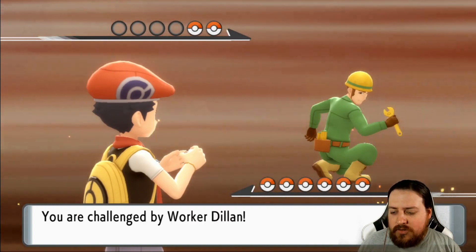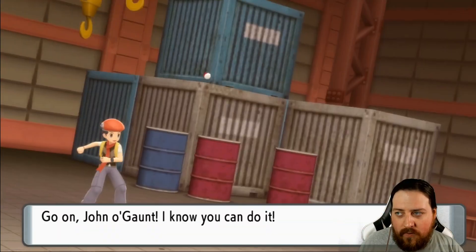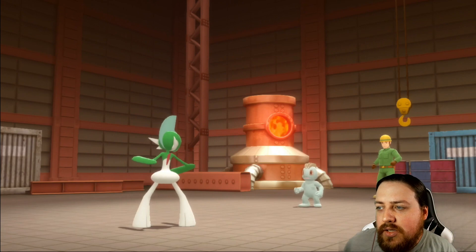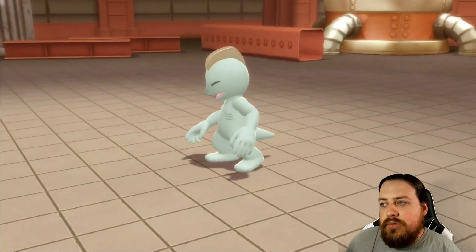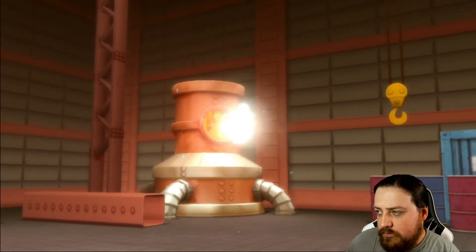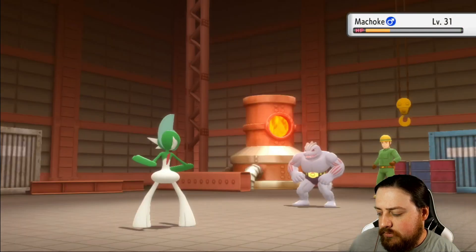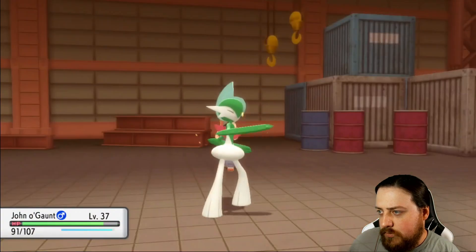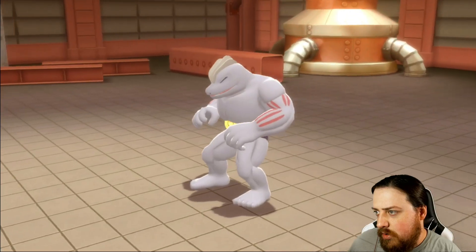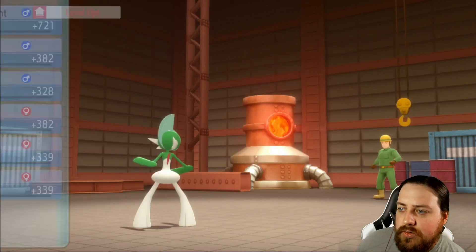We'll fight Worker Dillon with his Machop, and this will be a nice place to try out our new Gallade. We'll go ahead and use Brick Break, because that is our best option. Psychic is okay, but I'd rather have Zen Headbutt. Unfortunately, we're still going to need to wait until we can get Zen Headbutt. We could go to a Move Reminder, maybe.